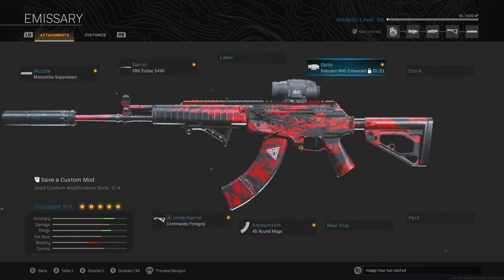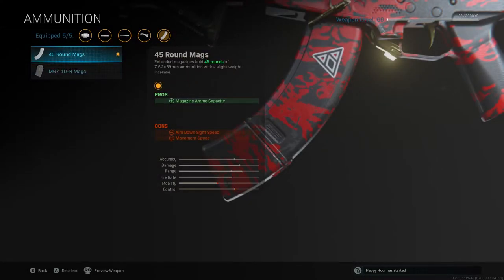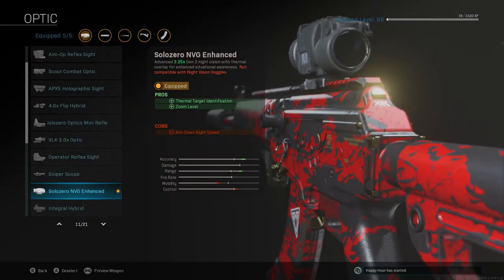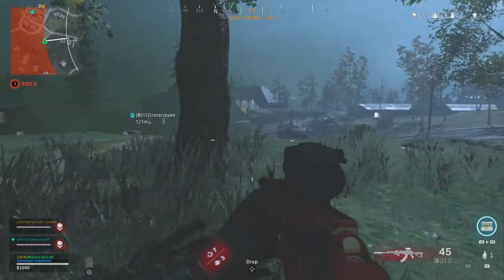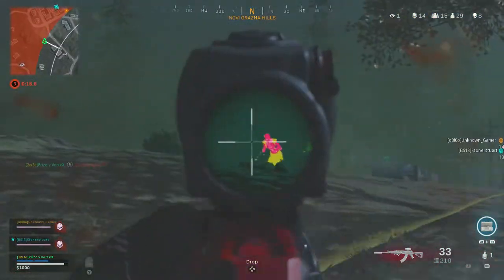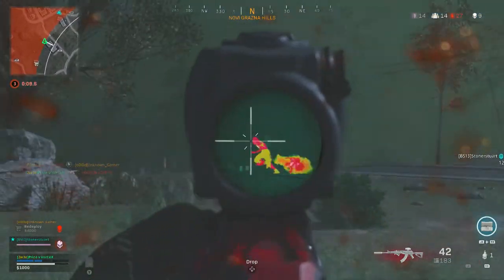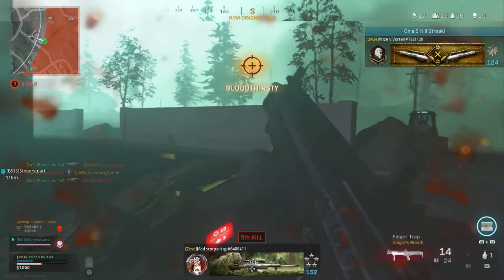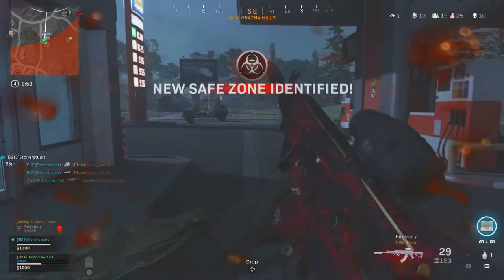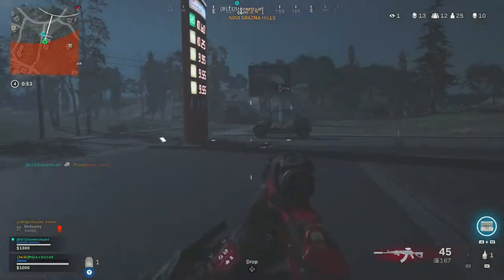Instead we are adding a thermal scope. We've got the Monolithic Suppressor, we've got the longest barrel, Commando foregrip and the biggest round mag — the 45 rounds — and then we added the Solo Zero Thermal Optic. Now obviously there is a choice between a few, but personally I found that this one was the best in terms of clarity. When ADSing down this, you'll notice that the area around it is kind of green. It doesn't really pick up on any other kind of heat. A lot of the other thermals pick up on other things and bring out highlights in other objects, which can make it a bit confusing and quite hard to get a good view on what you're actually looking at. So I definitely recommend this one over all others.